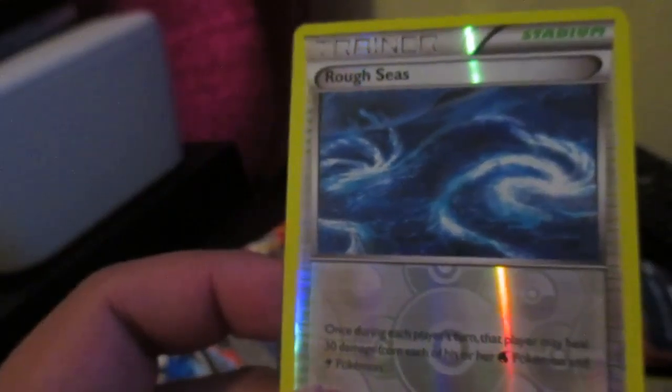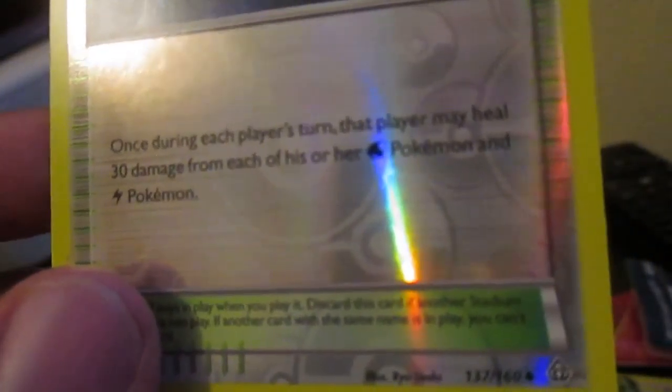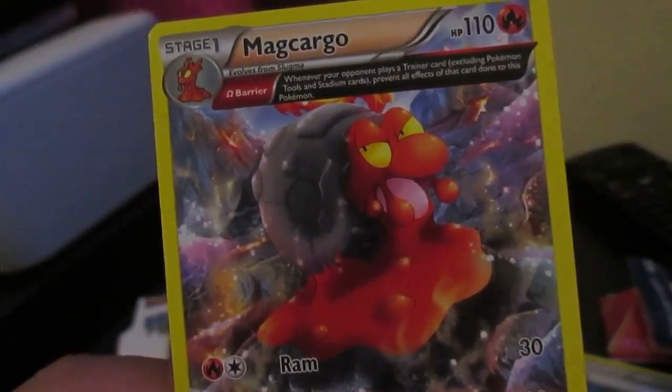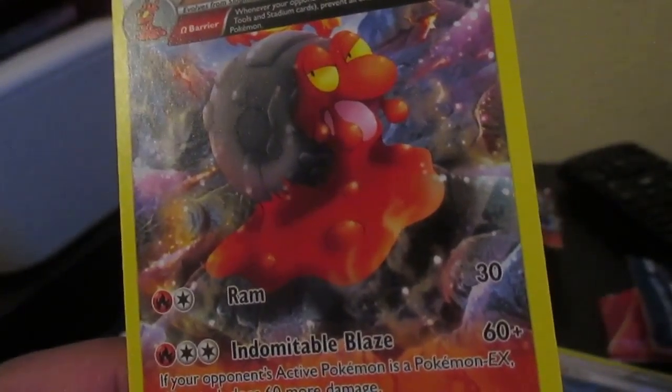We have a reverse holo rough seas trainer card — not too bad. And I think it's a full art Magcargo — it's a snail type.